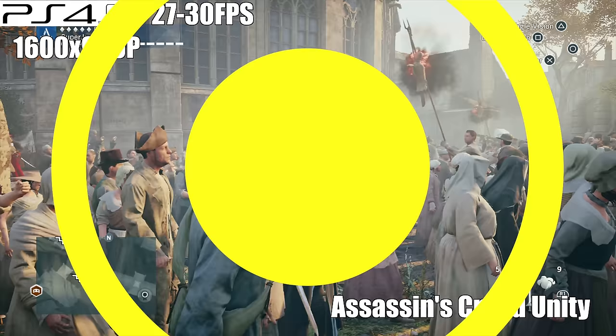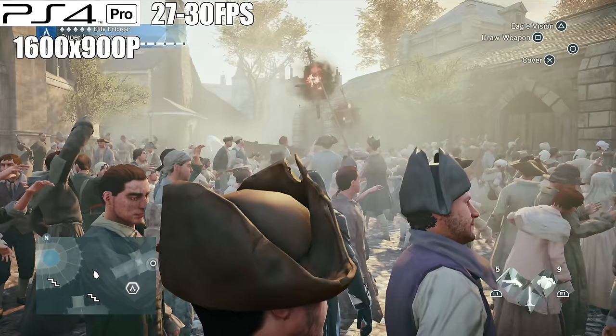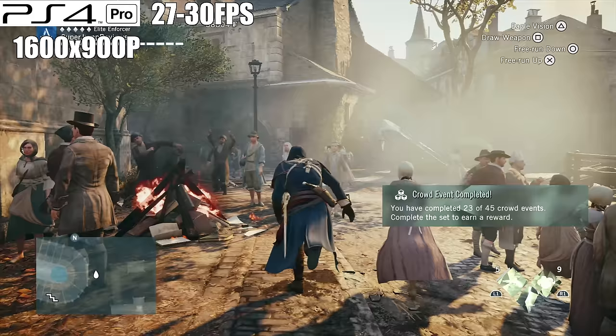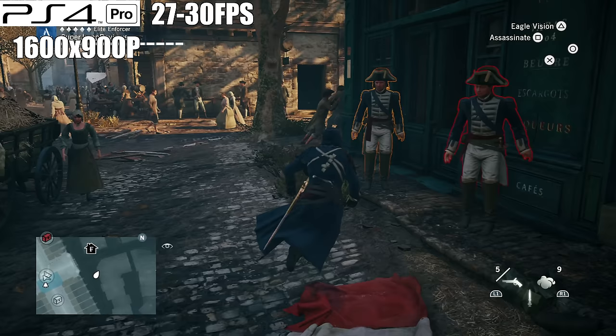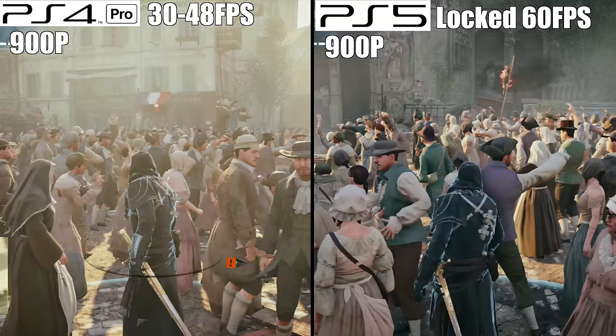Number 1: Assassin's Creed Unity — by far, in my opinion, the game with the most to prove. In terms of performance, I remember AC Unity being a complete mess at launch. The visuals looked good, and they still are to some extent, but the frame rate was downright garbage. Screen resolution currently stands at 1600 by 900p with a 30 frames per second cap. There were numerous patches released for the game, and the results were never really any good — sometimes I wondered if the patches even did anything. Although there is a 30 frames per second cap currently in place, that wasn't always the case.